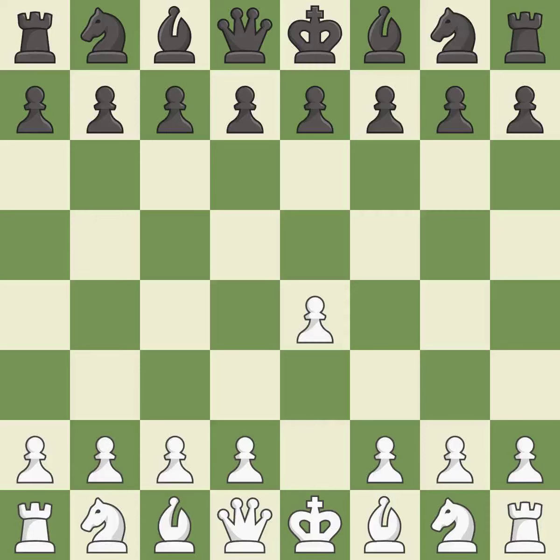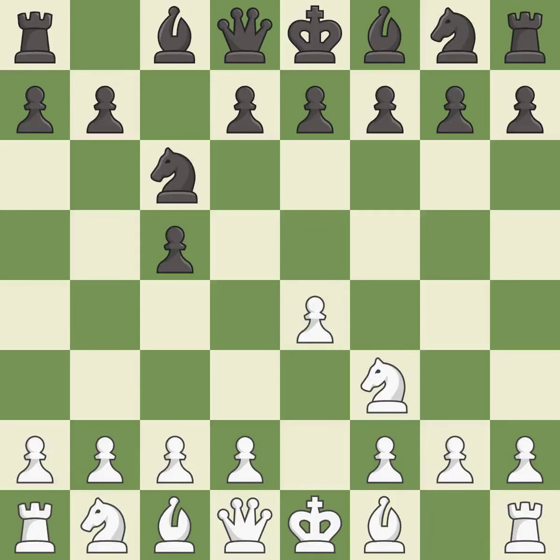Opening with the king's pawn controls the center and opens up the light-squared bishop and queen, often leading to sharp games. The Sicilian defense controls the d4 square with the c-pawn. Nf3 develops the knight toward the center to prepare for a d4 pawn push, where the knight will recapture if black captures on d4. Cxd4 gives black two central pawns versus one central pawn for white.